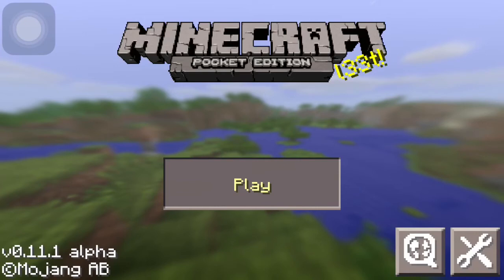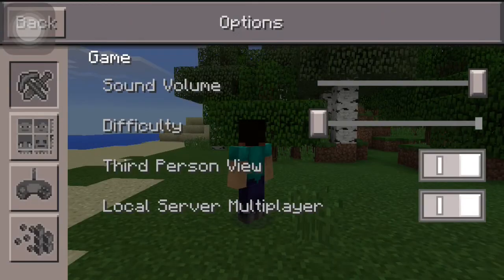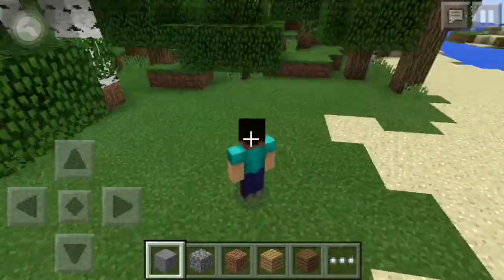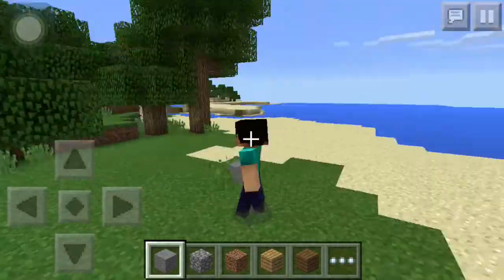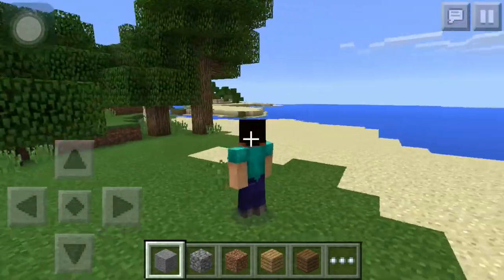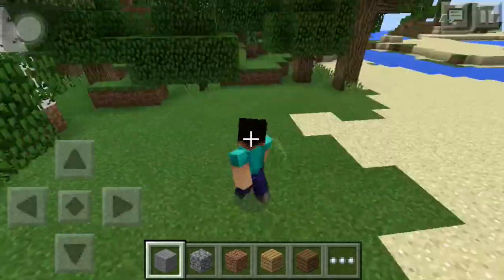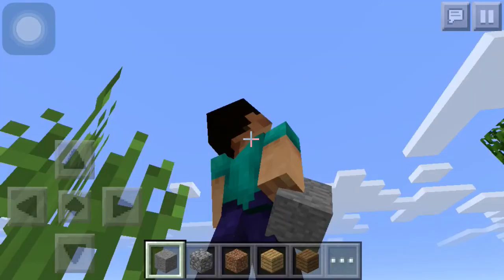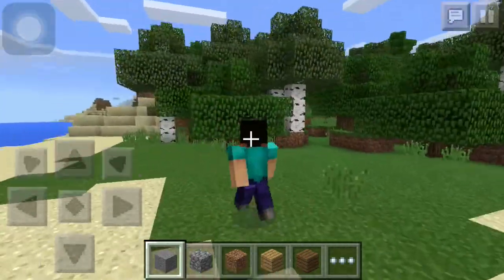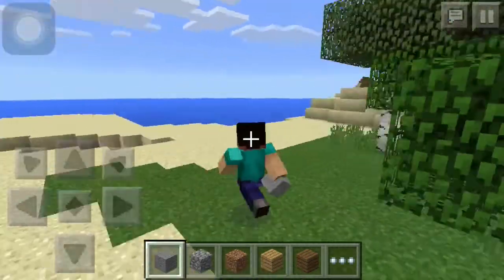I made a tutorial world — head in, and I'll show you in third person. As you can see, this is now my new skin. I'm Herobrine HD — that's what it looks like. You can't quite see it from the front, but if I move like this you can see that's me. It's not a glitch. That's how you change your skin on Minecraft Pocket Edition 0.11.0.